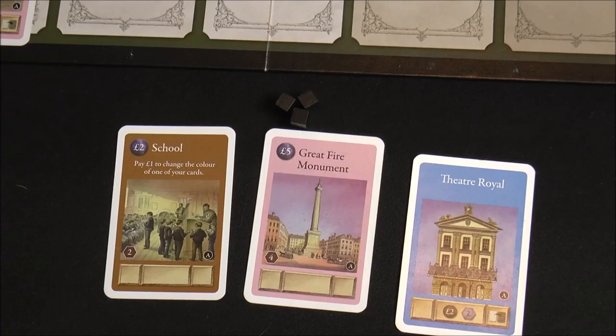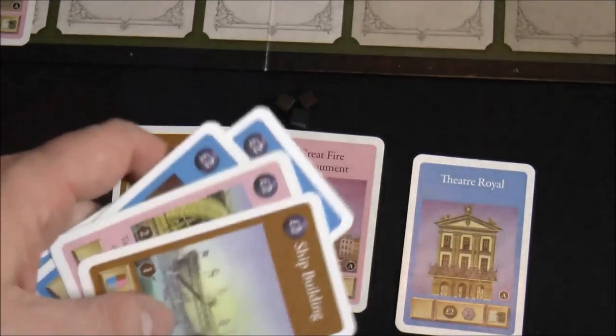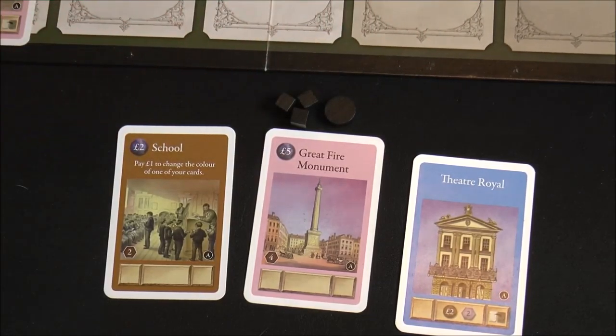You also generate one poverty for each card in your hand. So if you've got five cards in your hand when you activate your city, you'd take on another five poverty beyond what your stacks generate. Don't be super afraid of poverty, though, because there are ways to mitigate how much you gain and even eventually lose poverty.